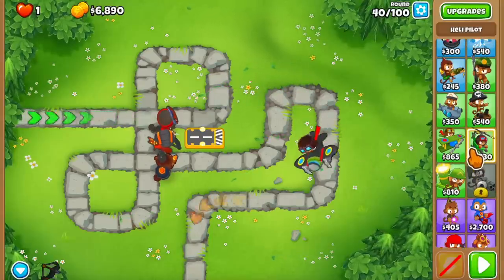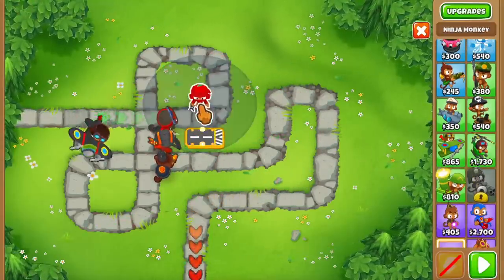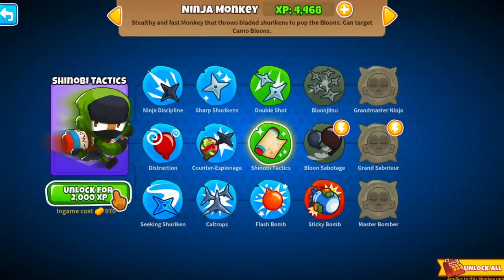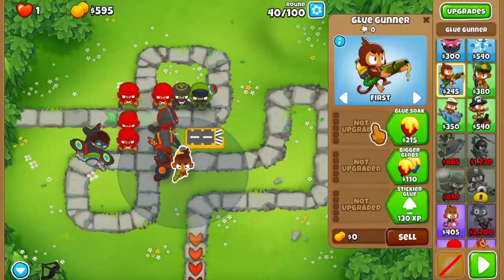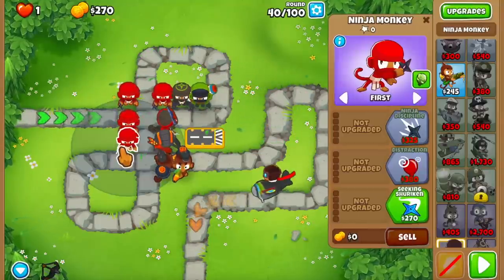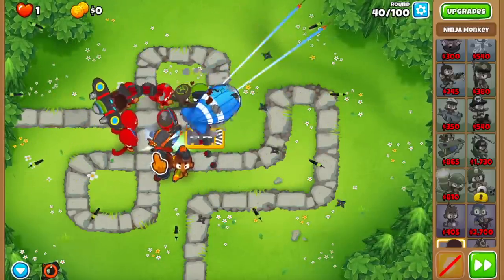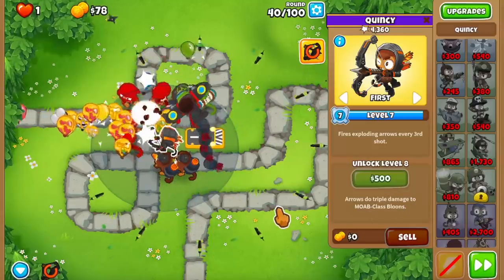I don't even have the Distraction unlocked. Let me get the Distraction, Counter-Espionage, and Shinobi Tactics - I'll unlock both and spend some XP on them. I'm going to get one more Glue with Glue Soaker and Beer Globs. Hopefully both Glue Gunners are going to hit two ceramics each, and if the Moab layer pops I'm pretty sure we can hold the ceramics in place. And there we go - it popped.